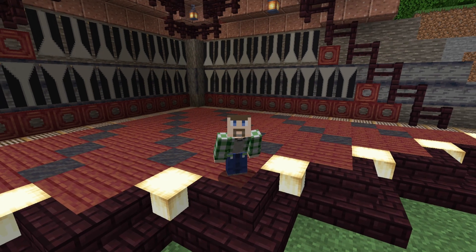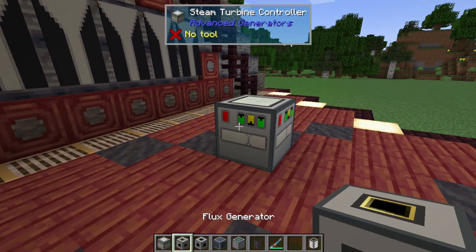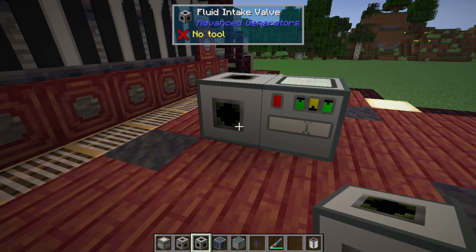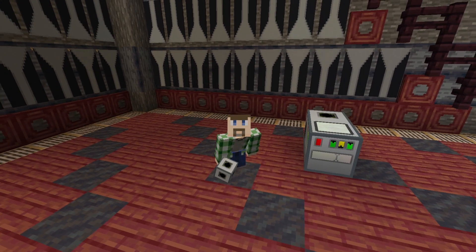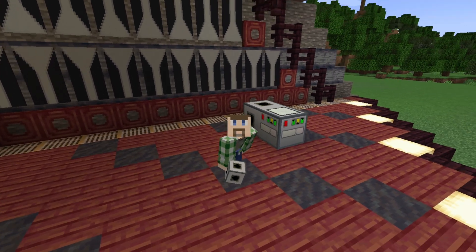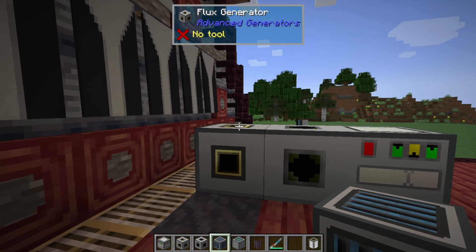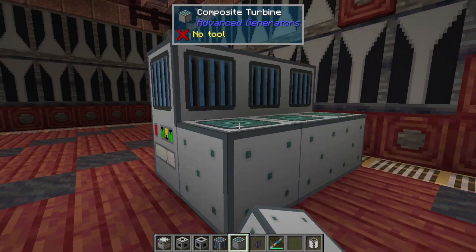This is built almost exactly the same as the normal advanced generator, except you use the steam turbine controller. It takes a liquid intake valve because you need to put liquid steam into this. And I need to be clear — if you use Mekanism, this needs to be liquid steam and not gaseous steam. You're going to want a flux generator to take power out of it, some capacitors to store power, and then a whole bunch of turbines.